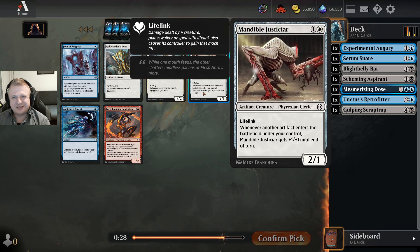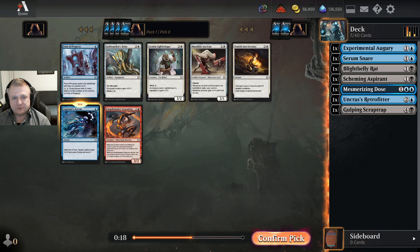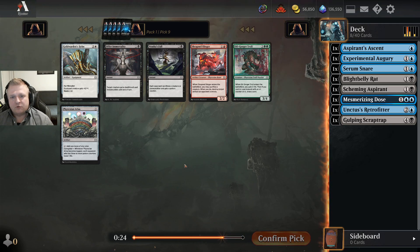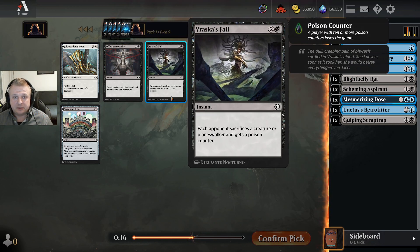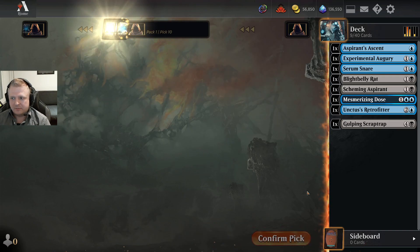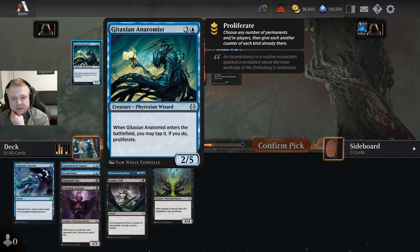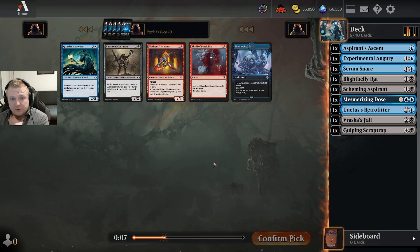I'm going to lock into blue-black unless I find some bombs. The other cards in this pack aren't a reason to change colors. I can see blue-white artifacts was open here, but I'll stick to the plan and take the Ascent — it's a playable trick. For Immortality versus Vraska's Fall: I'm not sure how easy it'll be to poison the opponent with proliferating, but let's try it. I'll take the edict. Then surgical bay versus anatomist — tapping is a big cost since it's such an effective blocker, so I'll just take the bay.